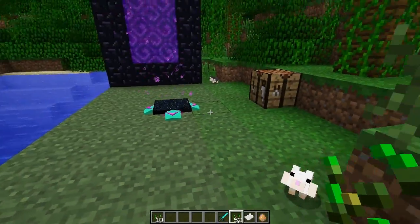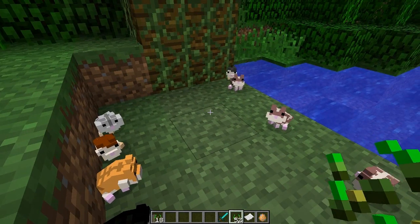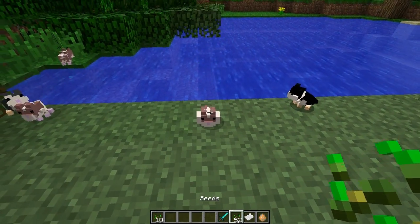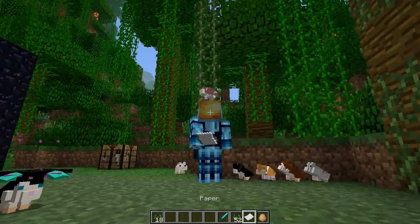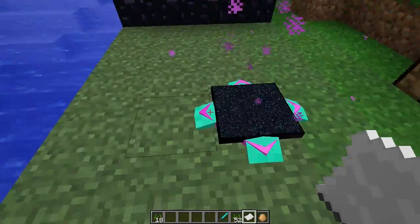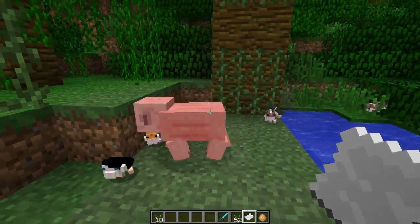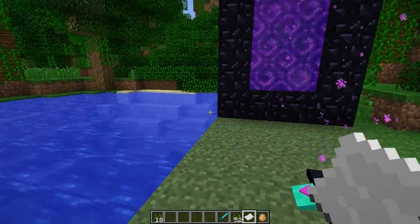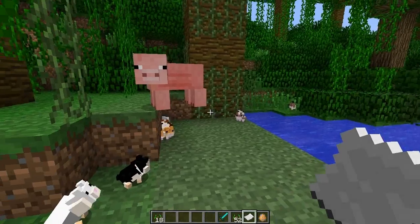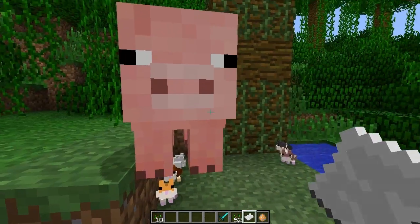Anyway, guys, that's pretty much it for the Hamsterific Mod — it's pretty much just hamsters. You can kill them, feed them seeds, make them play little music notes, or put them on your head. Make sure you check out the other mod at the end of the video or in the description below, and smash a like if you love Double Mod Mondays. That's pretty much it — I'll talk to you stars later. This is me and Jeffrey, and some hamsters. Goodbye!